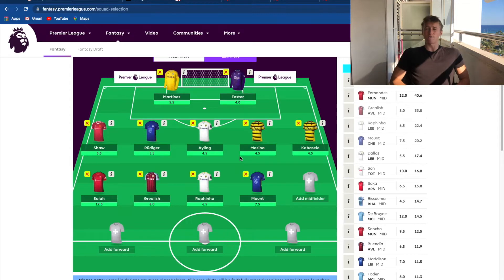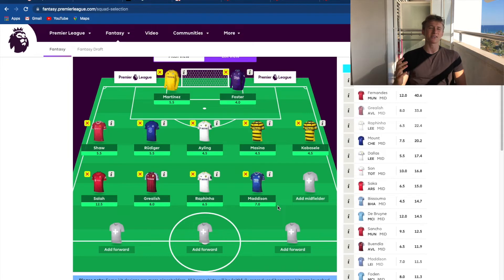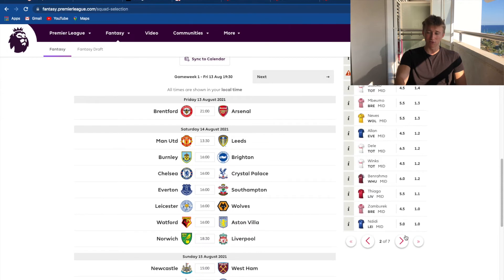Next I'm going to go for Mason Mount. Chelsea are going to be there or thereabouts at the top of the league this season. However, turn of events - I'm not picking Mount. I just don't feel like he's going to have the expected season. Last year there wasn't that much hype on him, but this season there's loads of hype on him. I don't think he's worth 7.5 million. Instead, I'm going for Maddison - he scores goals, he gets assists. When I brought Maddison in last season that's when I started climbing up the table, and when he got injured I slipped back down. Maddison is a good pick.